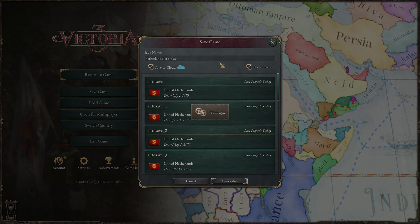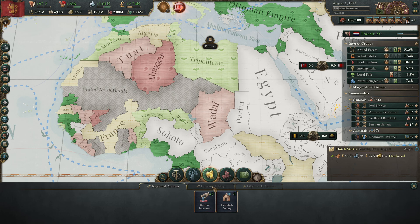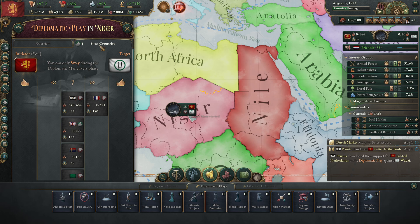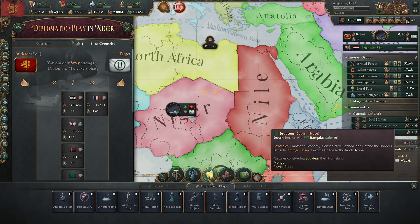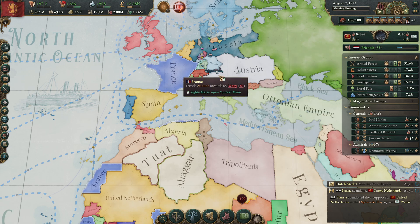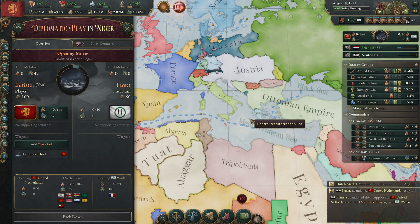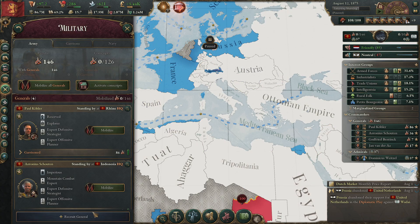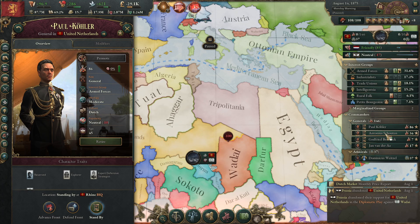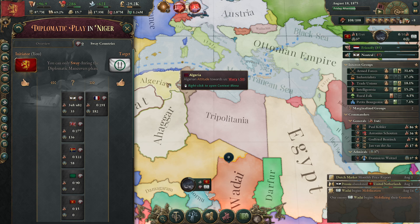It's just waiting for us with technologies really. Why is Prussia not on our side — did they break the alliance? No, they should join because we have an alliance. Prussia, what is happening? Oh no — why is Prussia not on our side?